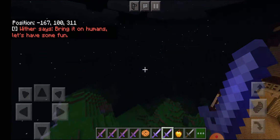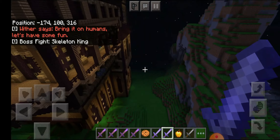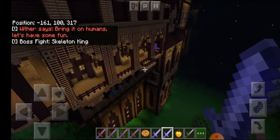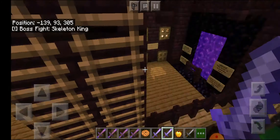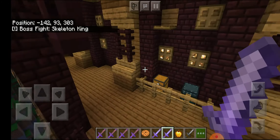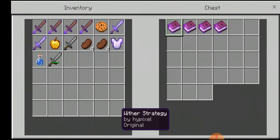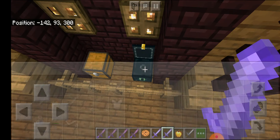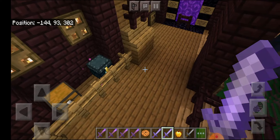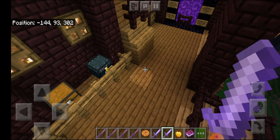Waiter says: 'Bring it on humans, let's have some fun!' Skeleton King - and here is an ender portal, I didn't know about this! What's here? Some books - 'Waiter Strategy.' I'm going to take it. I think I'm going to read this.